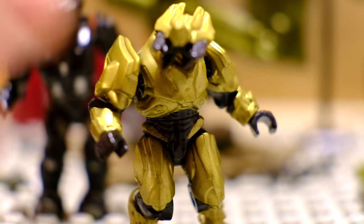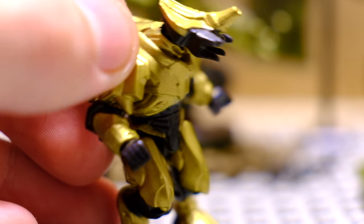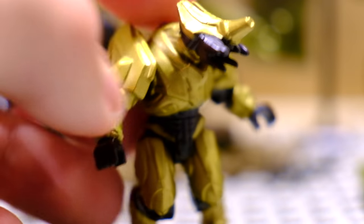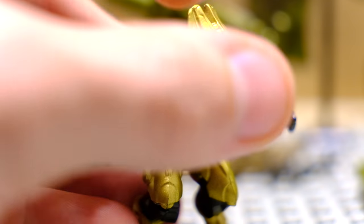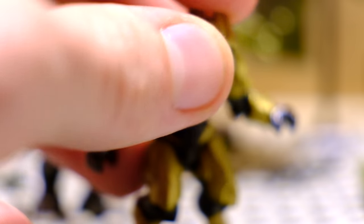Moving on to number nine on the list — we've got an Elite and this one was just such an epic mold. This was from Halo Reach and it's the Elite General. What else can you say about this figure? Look at those shoulders — he is a beefcake. He's just such an epic Elite and up until this point we really hadn't had that many Elite molds and they were pretty simple. The Flight Elite was just very basic but this one has just massive shoulders.